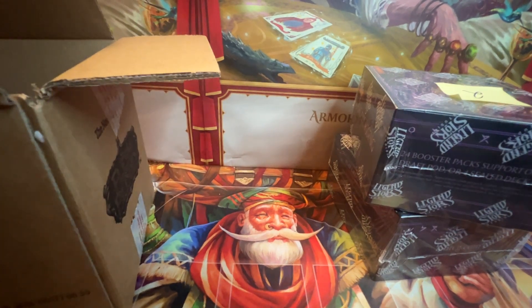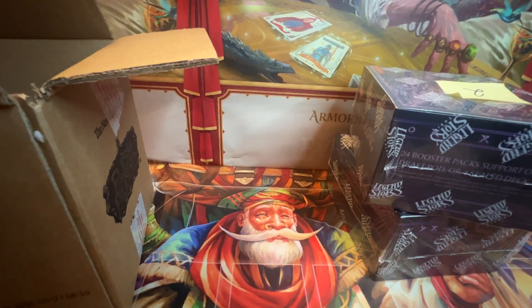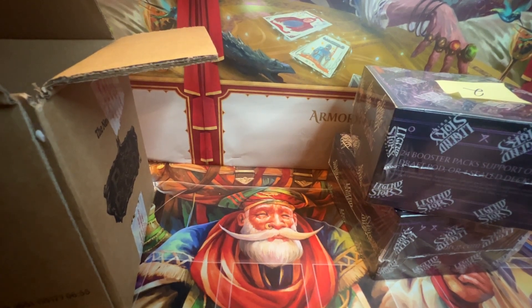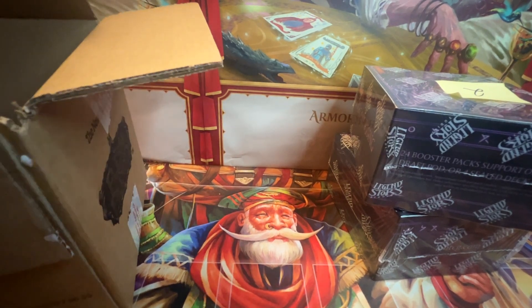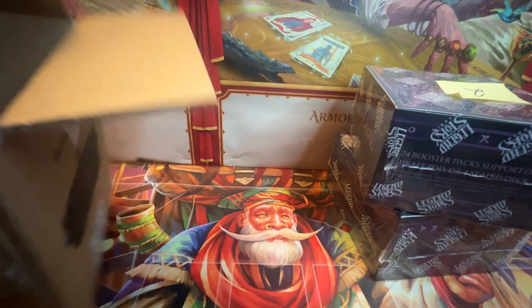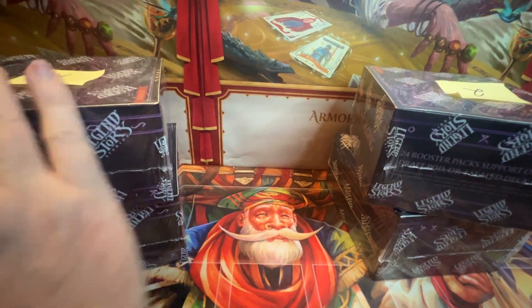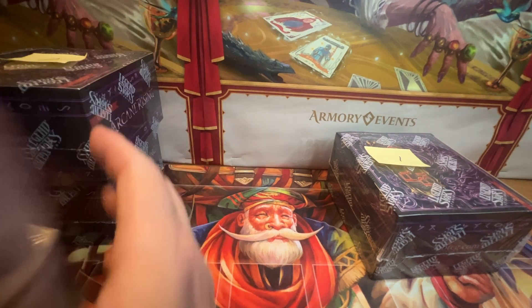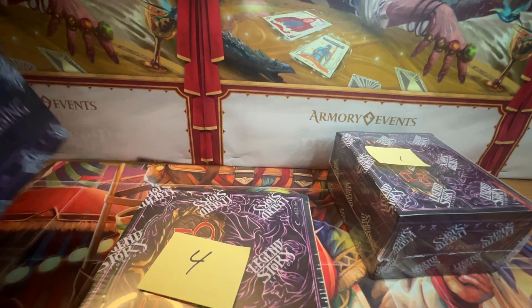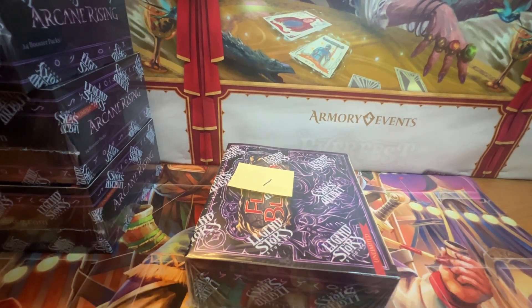We'll get three and four — I should have already had these made up but I didn't because this wasn't exactly planned. There's four, there is three. Dump those out and we'll stack those up. Let's get all these — two, three, four. Try not to destroy everything in the process and let's get into box number one.